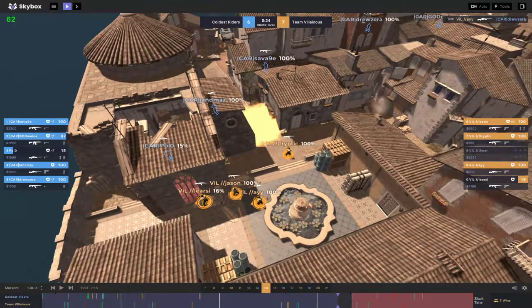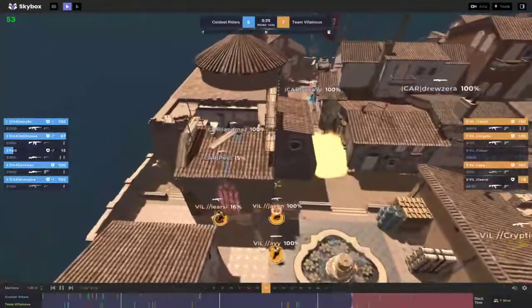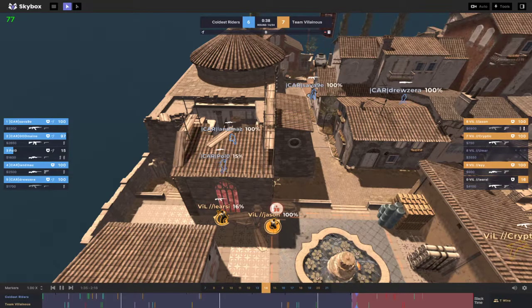We have a big problem with post plant, but I want to show you guys how this premier team is going to play post plant with low utility. If you look, we only have two flashes, and they're mainly on Jason here. CT smoke has gone down and the bomb has 39 seconds, just planted.